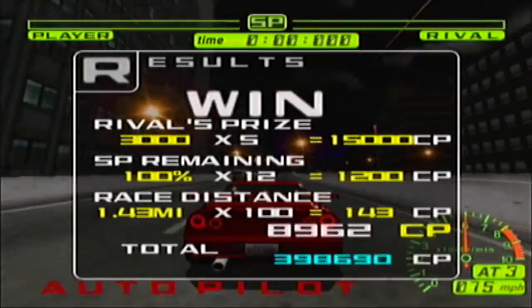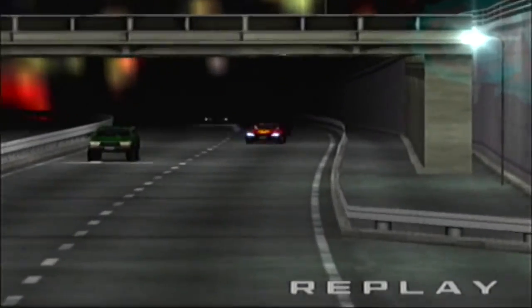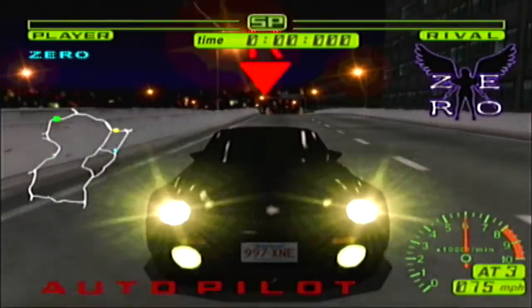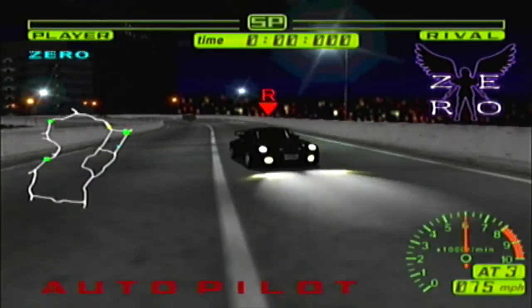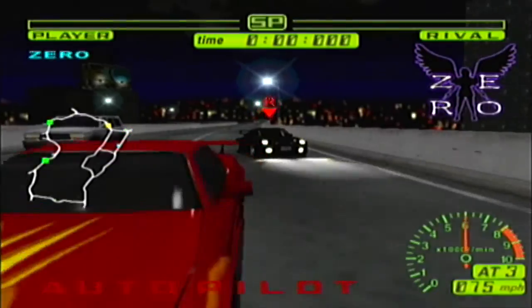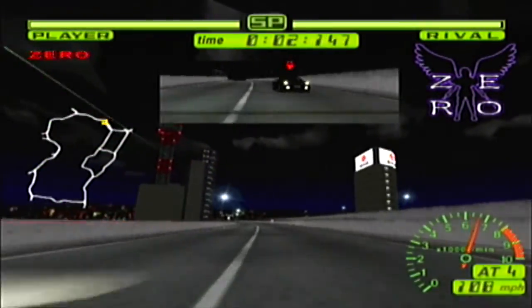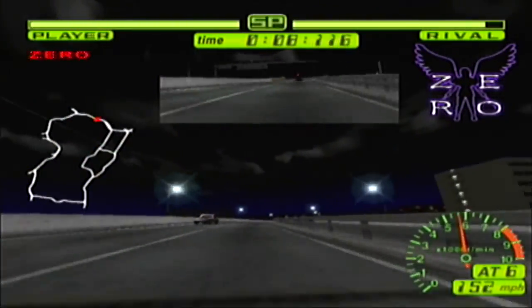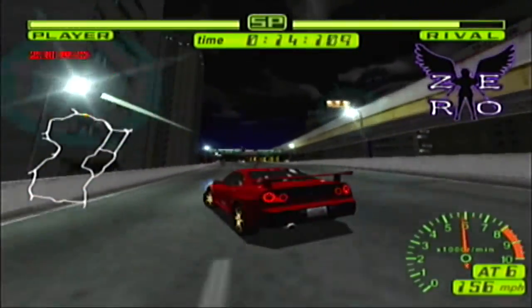Thank you for the over 16,300 CP. And there we go — over 400,000 CP. Yeah, we definitely got a lot of money now. Yes, that is an R32. And there we go — we've got the third or fourth of the four devils: Zero. Your eyes are not deceiving you — a Porsche 911, specifically probably the turbo model. This car is in the game; it's the only non-Japanese car in the entire game, so they got really special with it. But it certainly is not keeping up — that's for damn sure.